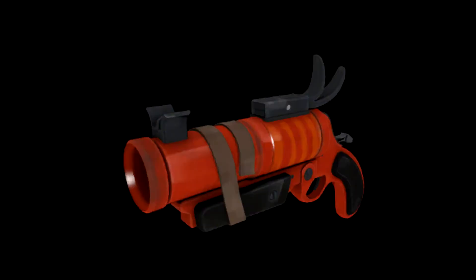The detonator. It is a secondary weapon for the pyro. It has the main abilities and looks of the flare gun, with some side grades here and there.